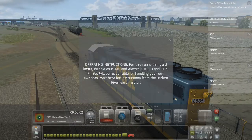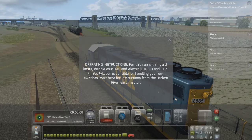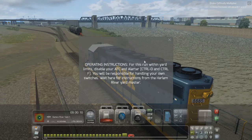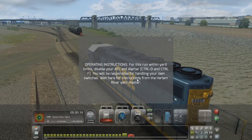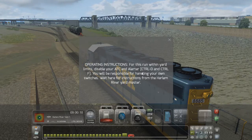Good morning campers, welcome back. Let's turn that down a little bit on my end — you'll continue to hear the same but hopefully not get any feedback. Operating instructions for this run: stay within your limits, disable your ATC and alerter — Control D and Control F.